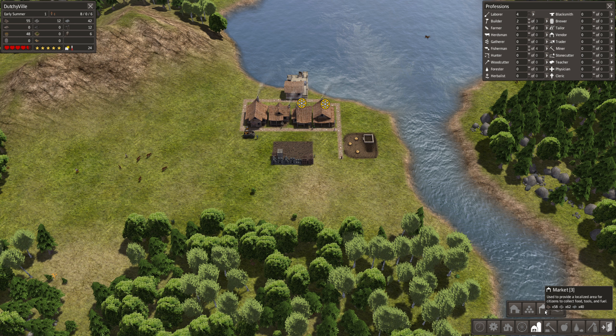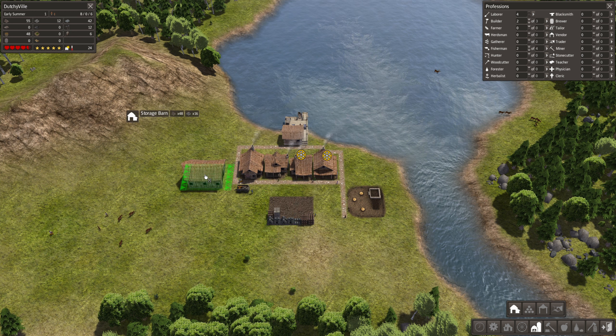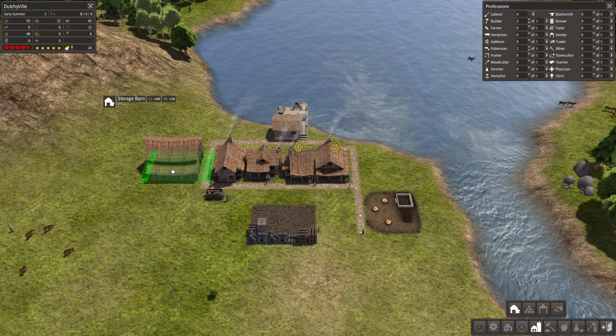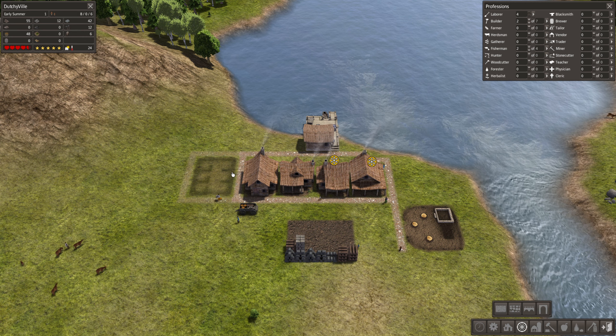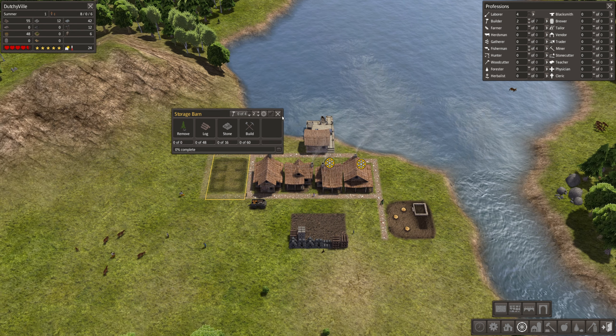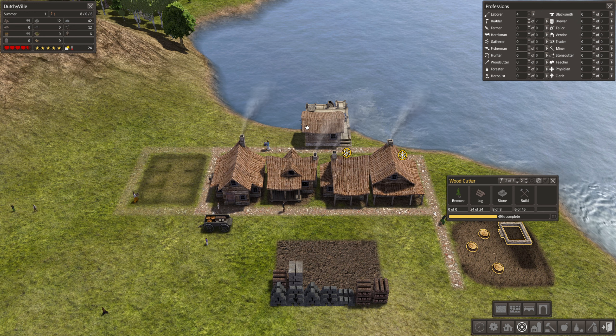There's also a market which is very expensive, and we have a trading post we can put on the river. Let's start with the storage barn. What is a good position - I think we're going to build it over here. There we go, they're going to build the storage barn - we need 16 stone, we almost have enough, and we do have enough logs. I wonder if we're getting enough fish with only two fishermen.